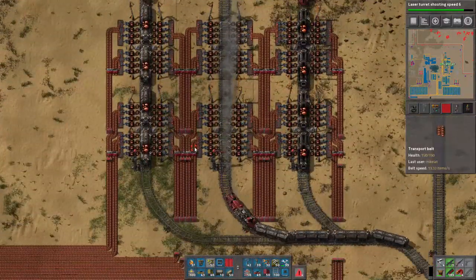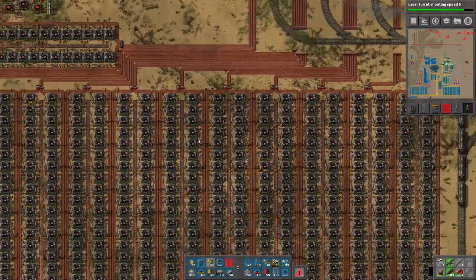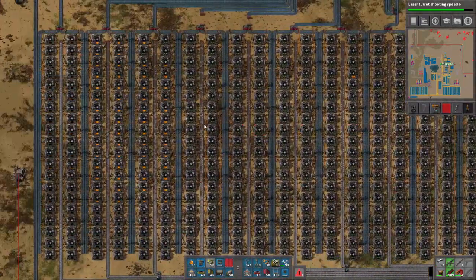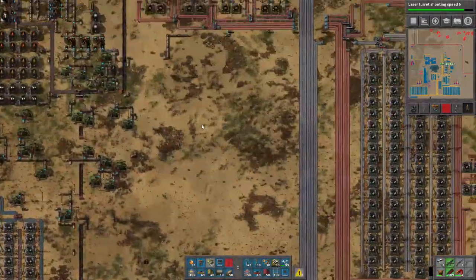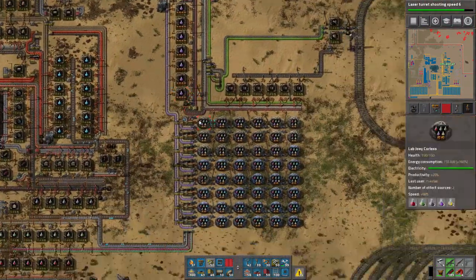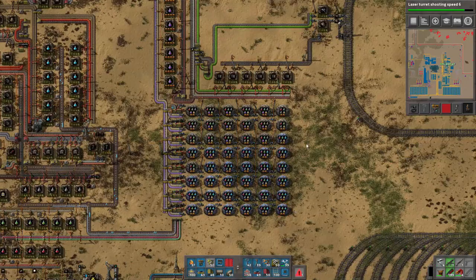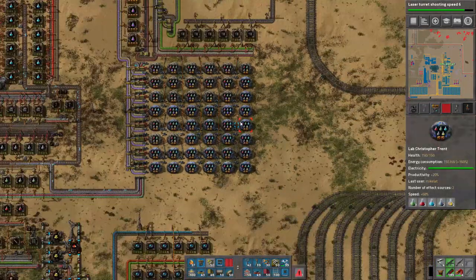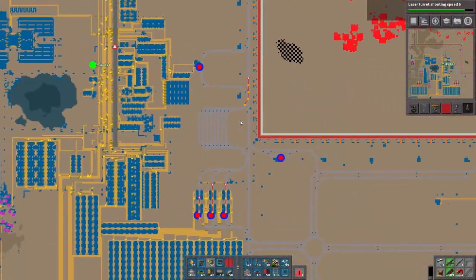The trains unload as fast as possible, and I've been efficiency-moduling the ovens. I'll show you what that's about later. I added another line of science machines here and I've probably moduled all of them.